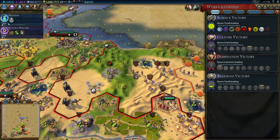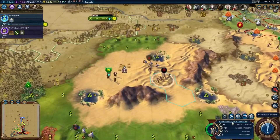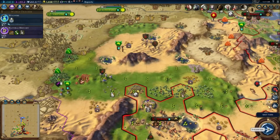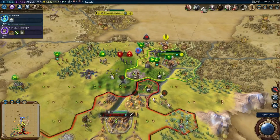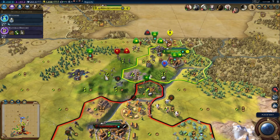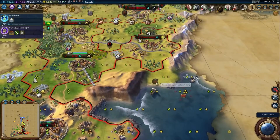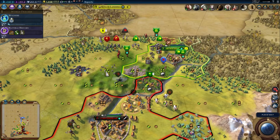It looks like Eddard Stark is actually winning the culture victory. Olenna Tyrell is working towards the faith victory, so we're going to have to watch that and foil her plans by killing her at some point. I am going to take Horn Hill — it's not surviving this war. If she tries to make peace, I won't accept until after I've taken Horn Hill. I'm just waiting for my catapults to get here. We're going to upgrade into scorpions as soon as they get into our territory, and then they'll be able to obliterate this city.